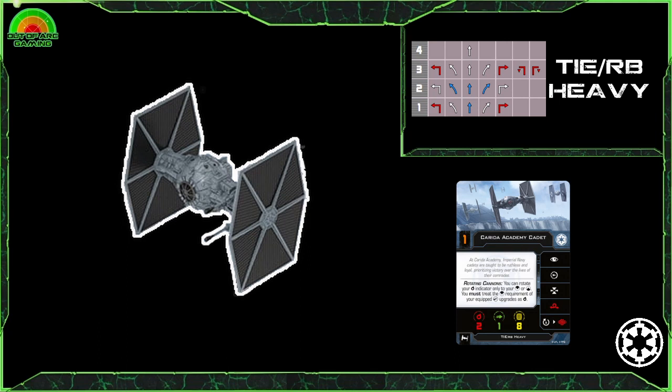You get a very solid action bar with focus, reinforce, target lock, red barrel roll, white rotate linking into red calculate. You also have access to two config cards giving great abilities — either reducing the difficulty of your 3 straight and bank manoeuvres, or allowing you to gain a calculate for each enemy ship within range 2 to 3 in your firing arc. These configs also give you more actions: the manoeuvre assist giving white barrel roll to red calculate, and the target assist giving white rotate to white calculate. If you want to make all of those actions white, equip expert handling and suddenly you've got a medium ship barrel rolling with no penalty.